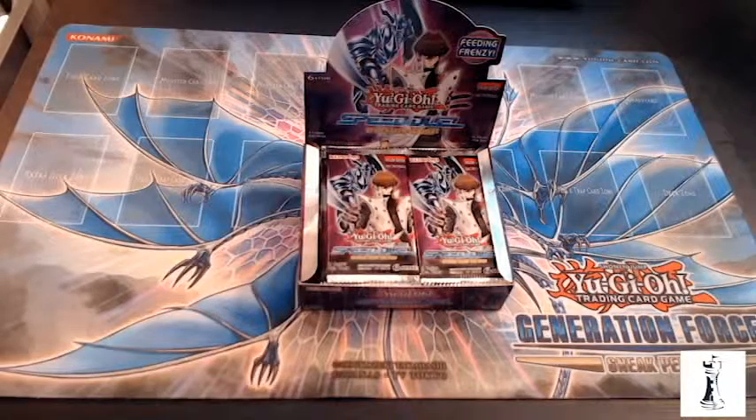Going to open some of these. There's 36 packs. They average about 11 foils in a box from what I've heard so far. Hoping to open these up and get some of the good cards. Looking for Sonic Bird — that's the money card right now. Also Dust Tornado comes out in this box, which is a really good trap card. There's also a lot of Mako cards, new skills, and a lot of aquatic monsters.